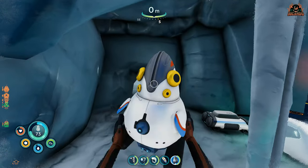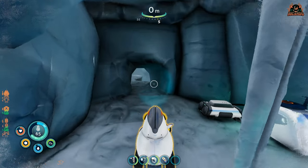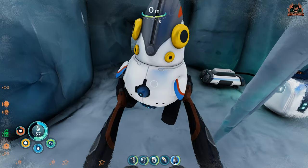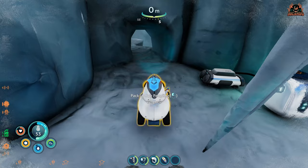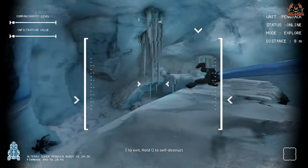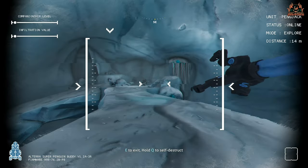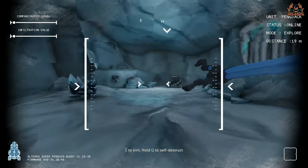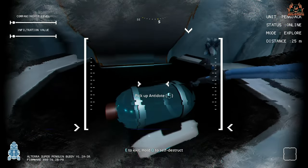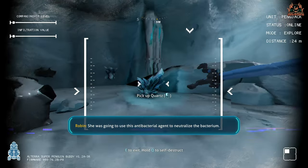Get your spy penguin out - mine's called Peng Jack. Keep an eye out for anything that might attack you, put the spy penguin down, then get your remote. One button packs up the spy penguin, the next button lets you operate it, and pressing the other takes you into the spy penguin camera interface where you can drive it around, gaining access to areas your protagonist can't reach. Go in through the hole, across the twisty bridge, and you'll find an Altera case containing the Cara sample - pick it up and it goes into the spy penguin's storage.